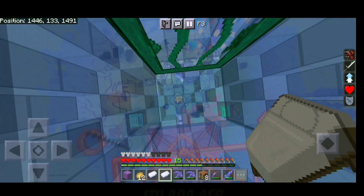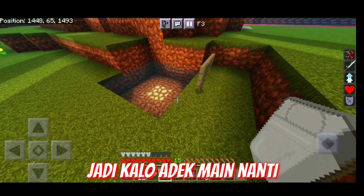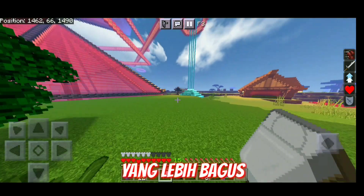Turunnya adek lewat sini nih, langsung jatuh ke bawah, itu ada air tuh, jangan takut. Iya nah gitu. Jadi kalau ada yang main nanti, ini rumah Ola ya, nanti kakak buat rumah sendiri yang lebih bagus daripada diamond.